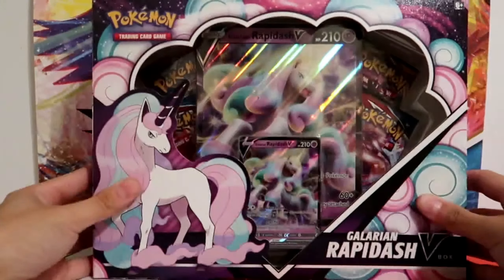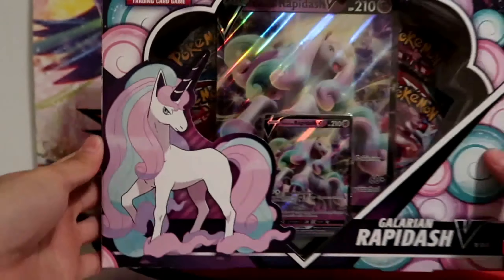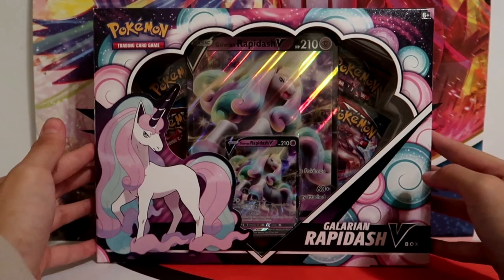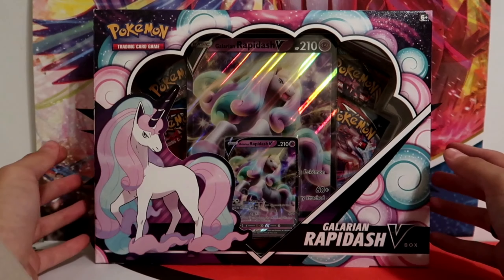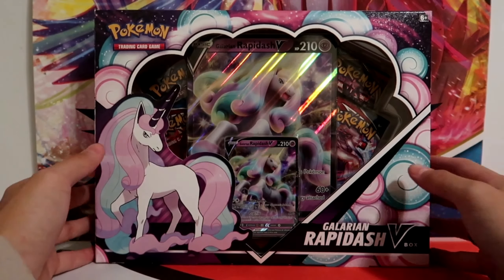Be careful who you call ugly in middle school, they might still be. Today we are opening up the Galarian Rapidash V Box. Now I know this product has been out for a couple months now, but it seems to be the only thing that I can actually find, so I thought I might as well open it for those of you who haven't gotten the chance to yet.